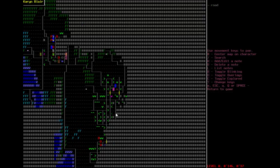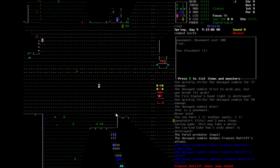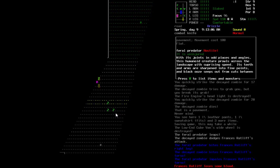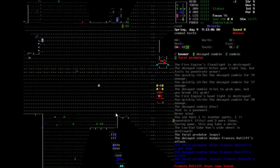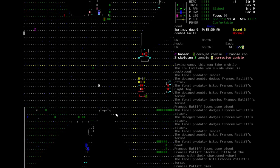Francis Ratliff — whoever that is. That's the guy we were just talking to. He's getting screwed over by something to the southwest. A monster highlighted like that usually means it's dangerous. Francis down there is probably dead — yep, he's dead. He had sharpened rebar, not a lot of good. And there's a corrosive zombie — that doesn't sound good either.